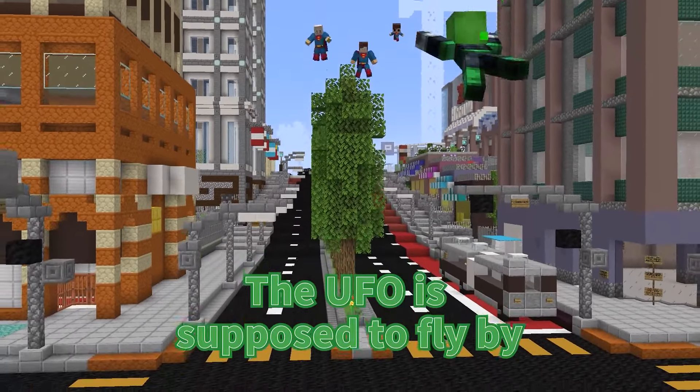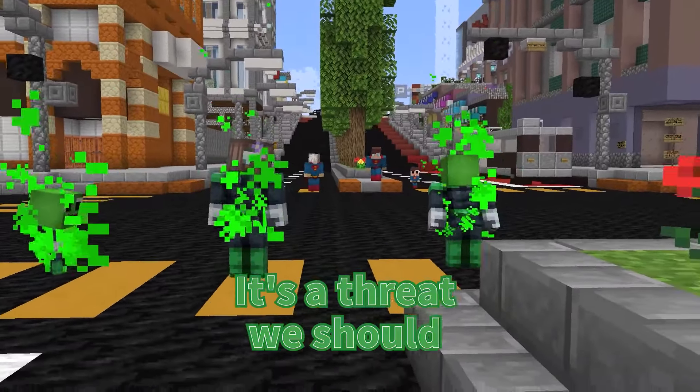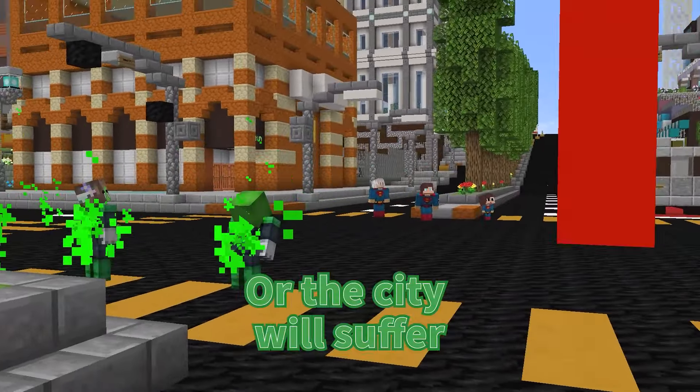It looks like this is where the UFO is supposed to fly by. How did we never see it before? It's a threat we should definitely take down quickly, or the city will suffer.